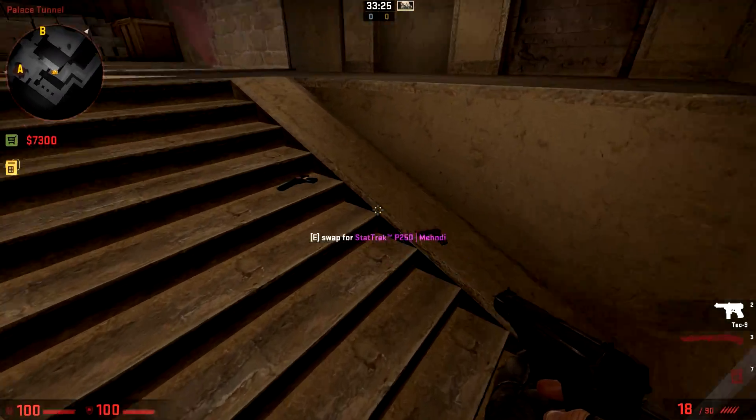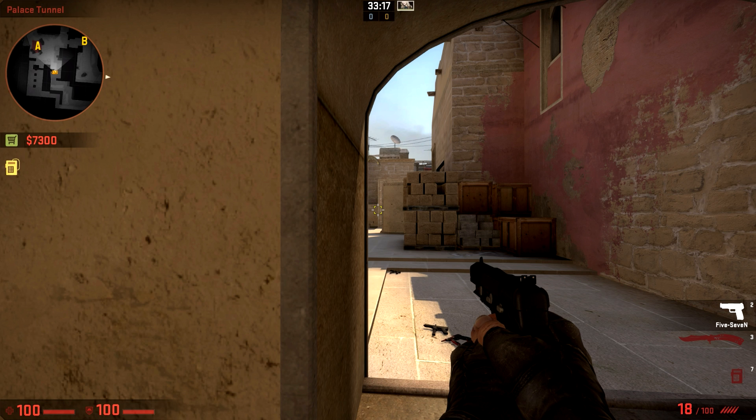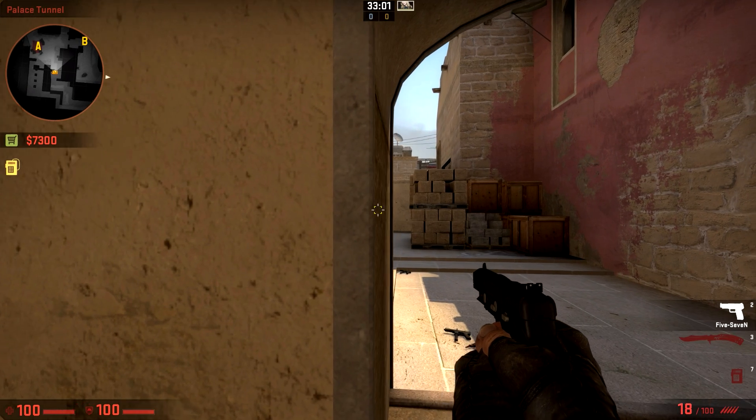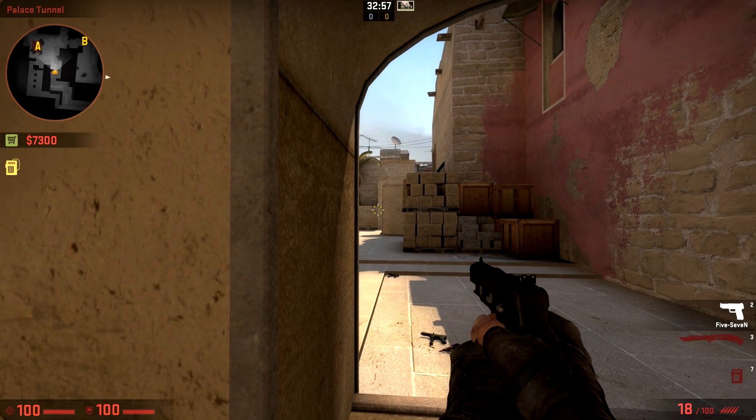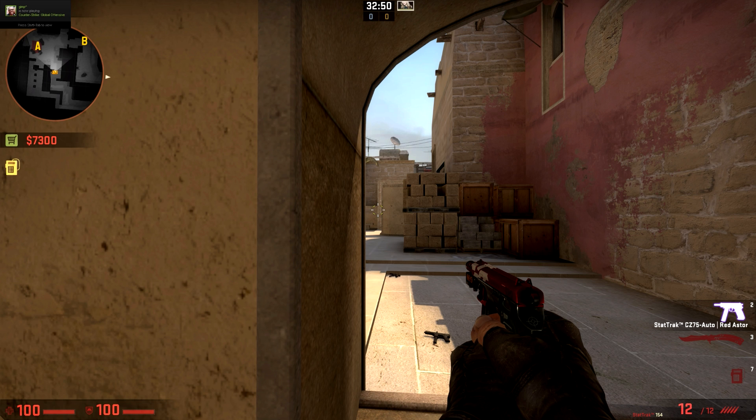If you look at the 5.7, the problem is it actually eats up into the exact same territory that the CZ does. These guns want you to do the exact same thing, and that's not in your best interest when one of them can go fully automatic if you get out of the situations the gun is meant for. The 5.7's accuracy at mid-range is pretty accurate — you can consistently find a headshot at that range — however you can do the exact same thing with the CZ. The inaccuracy is a little more but not enough that you have to worry about missing the headshot very often if you come up behind an opponent.